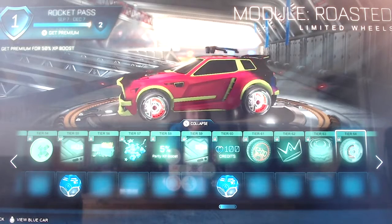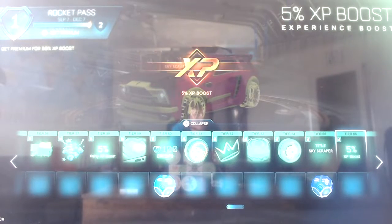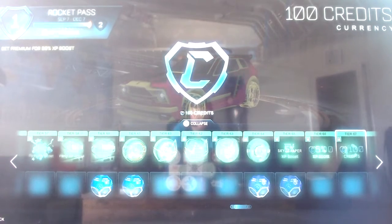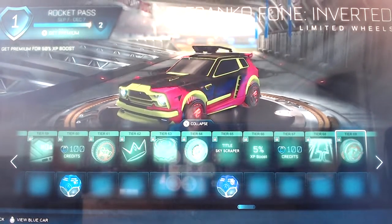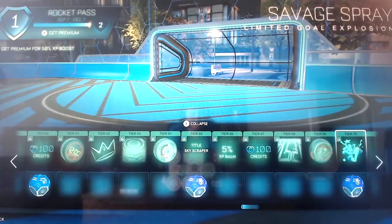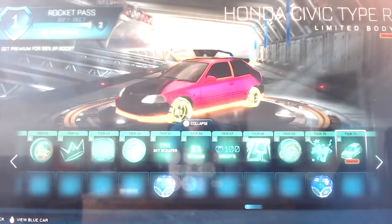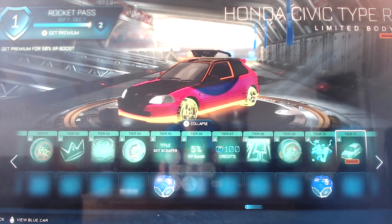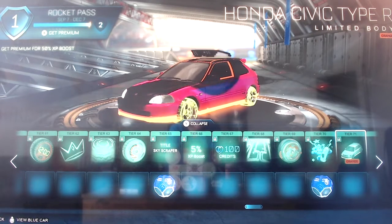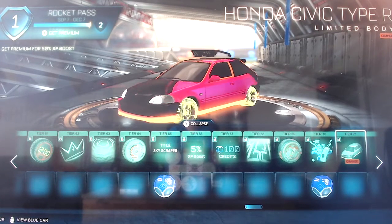Module Roasted - really cool wheels - and Skyscraper player title with a very rare drop for free. Five percent XP boost, a hundred credits, Cyngineer animated decal, and Francophone Inverted wheels. Savage Spray gold explosion, which looks really cool, and a very rare drop for free. Then the Honda Civic Type R in orange - there's a glow in this orange, so from now we're going on to the painted things. The Honda Civic Type R in orange has that lovely glow underneath which makes it look like it's on fire.